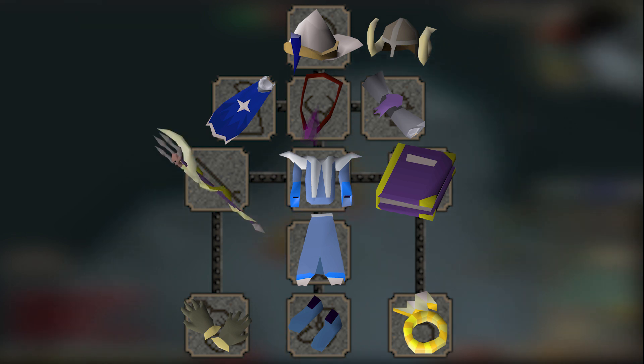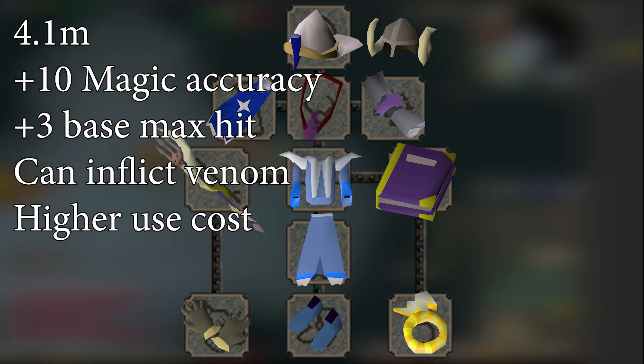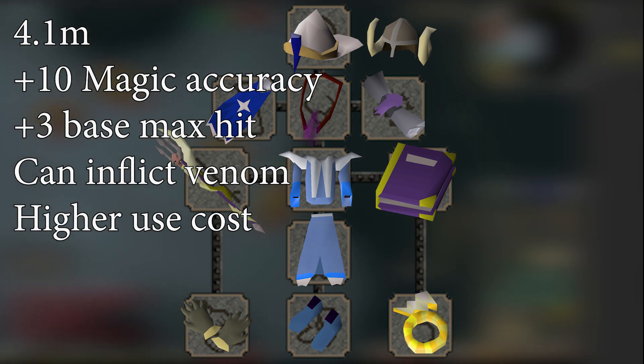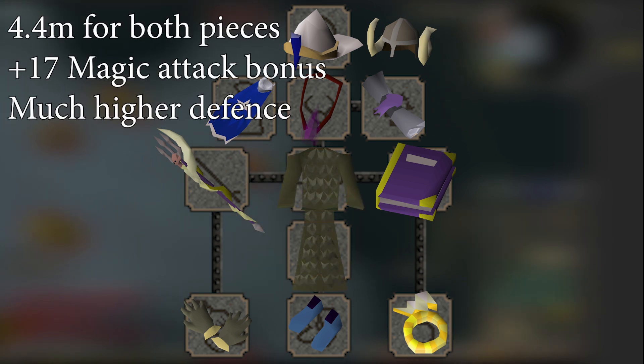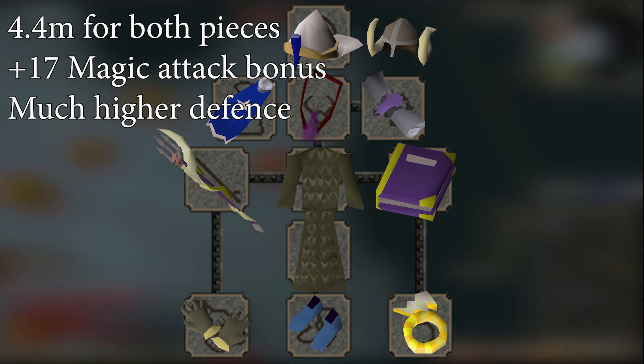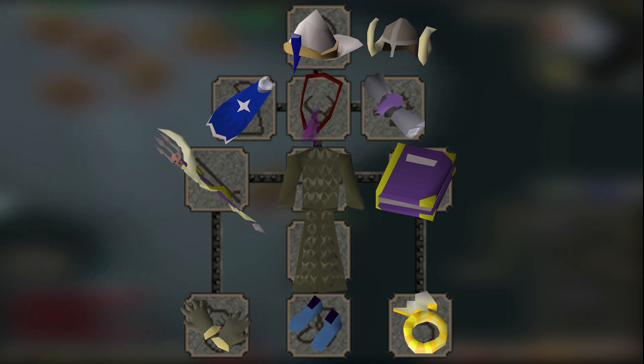Next, I would grab a Trident of the Swamp at 4.1 mil. This is a massive upgrade with about a 15% DPS increase, and that's not counting the chance to inflict Venom. As per usual, the weapon upgrades are always the biggest. Although this does have a 200gp higher cast cost, the huge DPS difference makes it very worth paying for. Next, I would grab Ahrims. At 4.4 mil currently, this provides about a 1.5% DPS upgrade with plus 17 magic attack bonus and significantly higher defenses. Skip the hood, as it gives no DPS increase and only slight defense bonuses — it's not worth the repair cost.